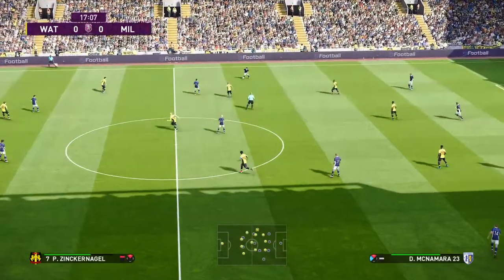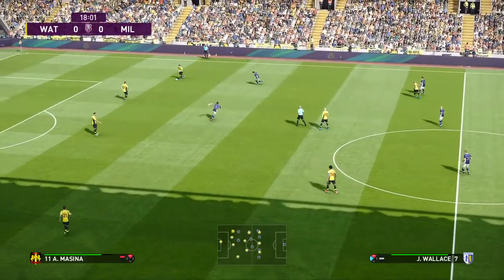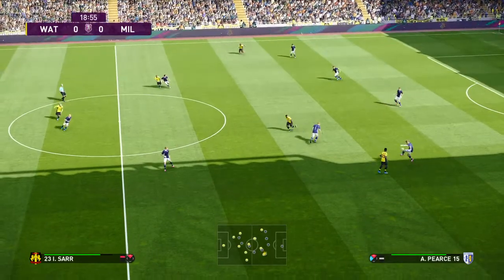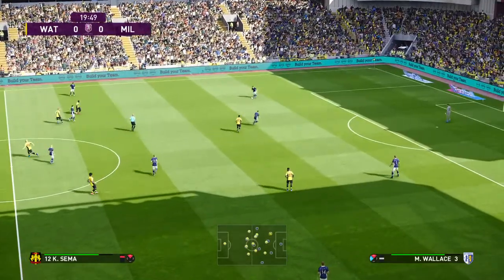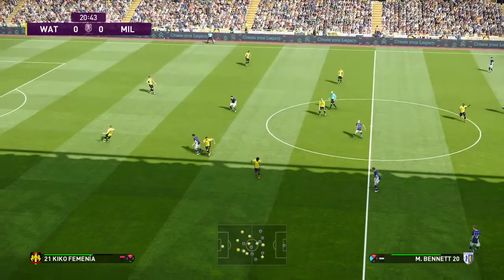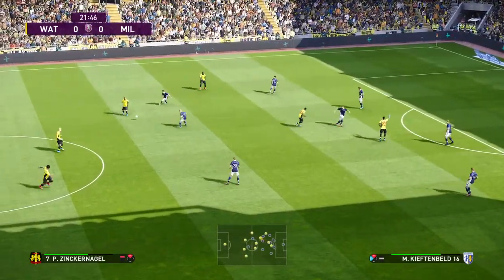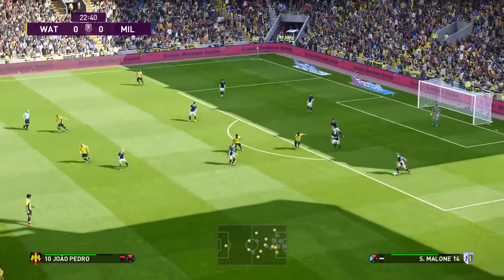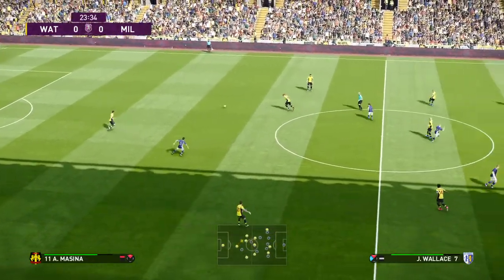Millwall still to register a shot on target. Done very well to intervene. Drives it towards the front. And hoists it forward. Questions were asked but he's given the answers. Played in with accuracy. The ball needed to be better there — that's a wasted chance. And it's played forward. That intervention was very necessary. Steered forward — good idea, just poorly executed.